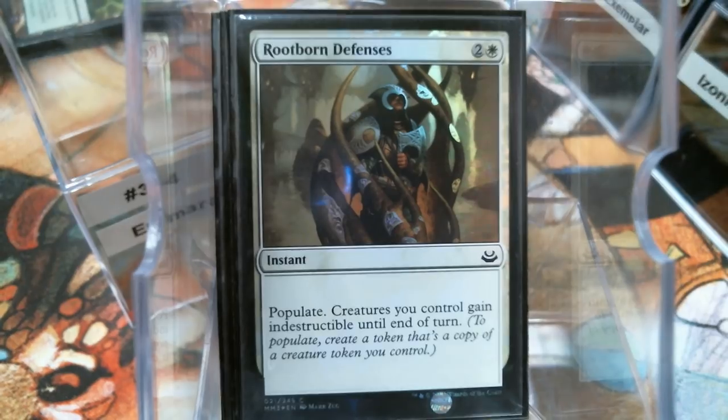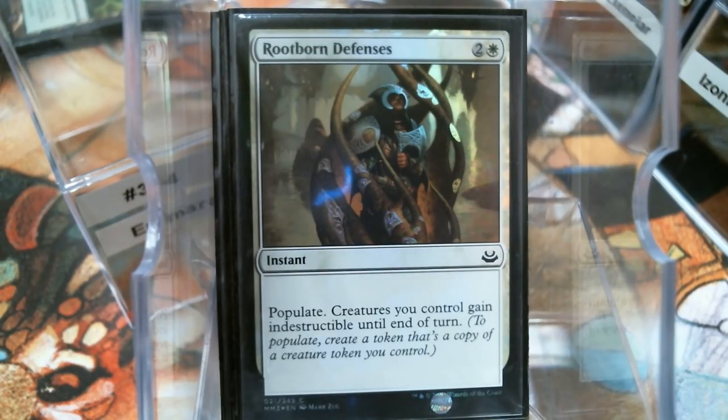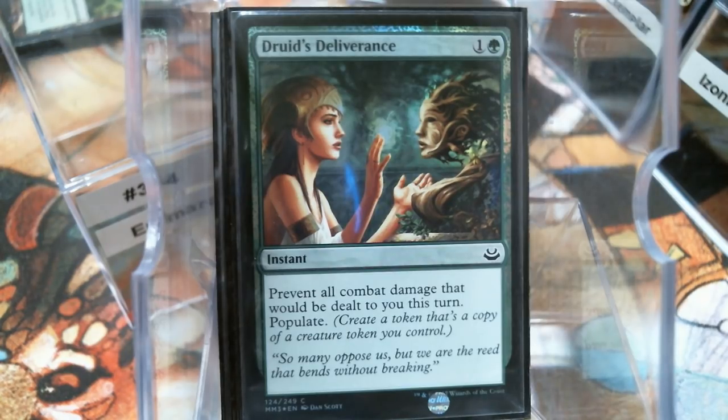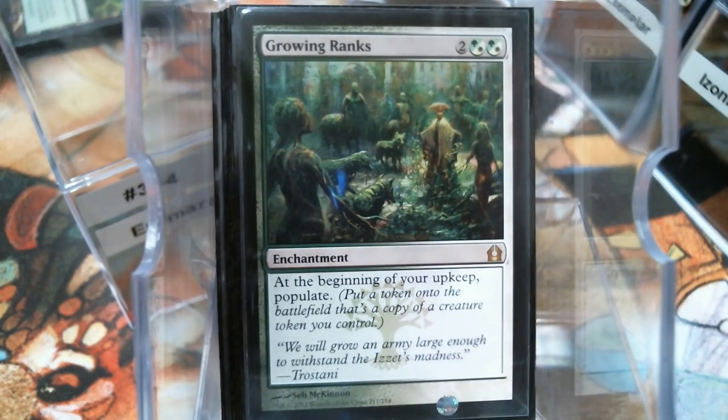Sundering Growth is a Naturalize and you get a free Populate off of it. The casting cost is probably easier than running Naturalize and Disenchant separately. Rootborne Defenses is a great anti-wrath card — you populate first, and then your things get indestructible until end of turn. Nice Damnation, bro. Druid's Deliverance is a combat damage fog that also populates. Growing Ranks — yeah, I know we don't look forward to do-nothing enchantments, but it does populate. I don't really see this being a huge threat on the board.